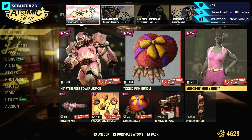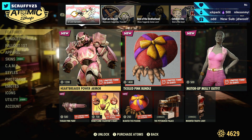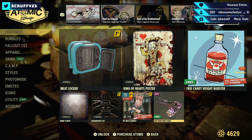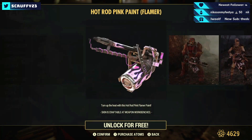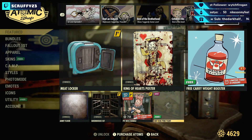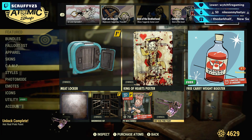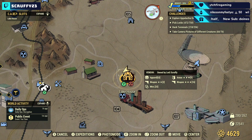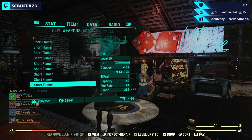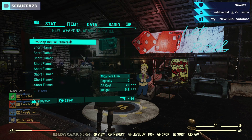We do have some new goodies in the shop but we're gonna go ahead and claim the hot rod paint for the flamer. I do have some flamers that we're going to roll — I have ten plus one, I'm pretty sure, for that bonus roll. Unfortunately I don't have any flamer to use for this event but we're gonna see what we can find.